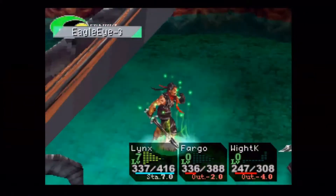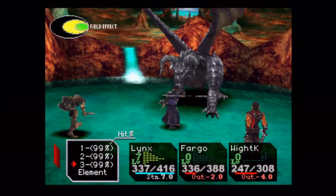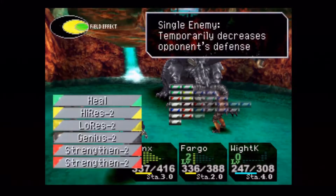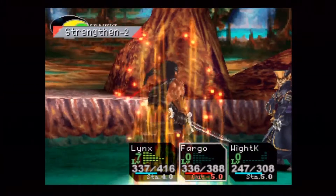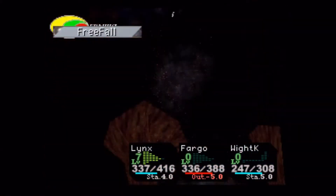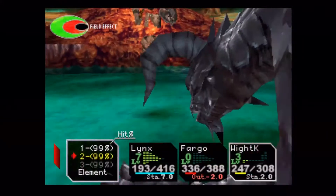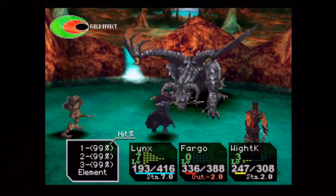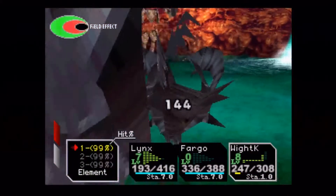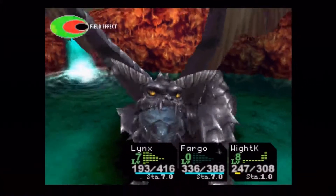All right, got Eagle Eye back on Lynx - get him buffed up so we can do some damage. Boom boom, there we go. The Black Dragon is definitely critical - he's looking at the ground, he knows his end is near. 291 damage - that thing hit hard. I don't know if that was a crit. That still seems like it had to be a crit, that was way too much damage for one attack.